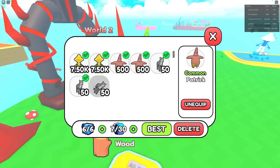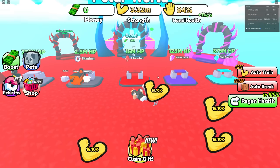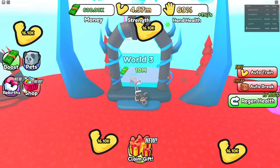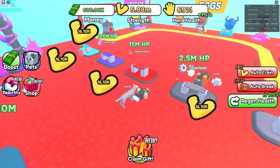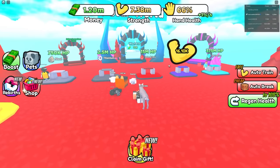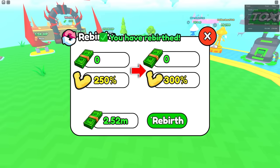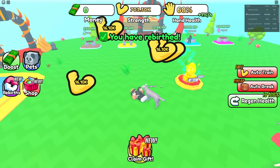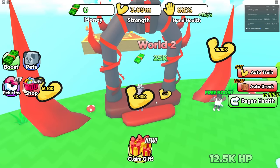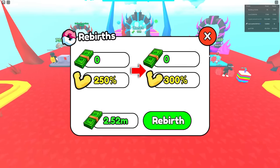I could probably swap some of my dog pets with other pets. Maybe let's get to the next world — I need 10 million dollars though. I already have 600k and getting a million takes me like a second. Should I just go to the next world or keep rebirthing? I think I should just keep rebirthing because look at the strength increase I'm getting every time — it's insane. I'll spam rebirth till it's close to impossible.